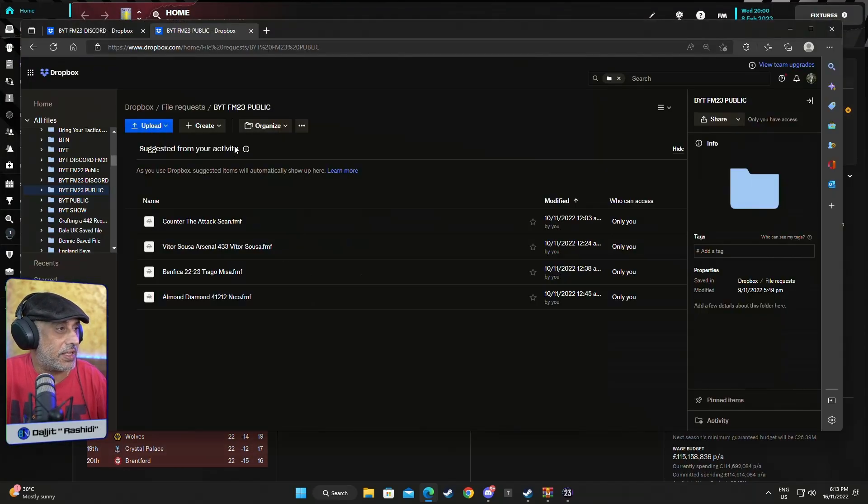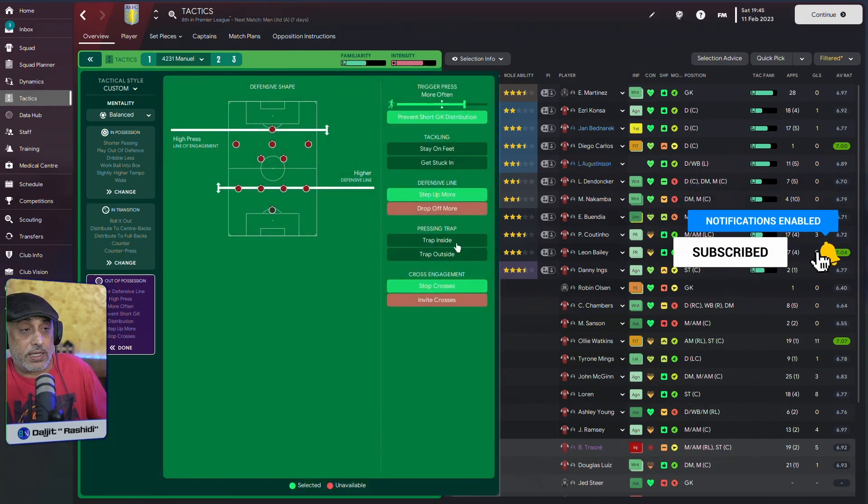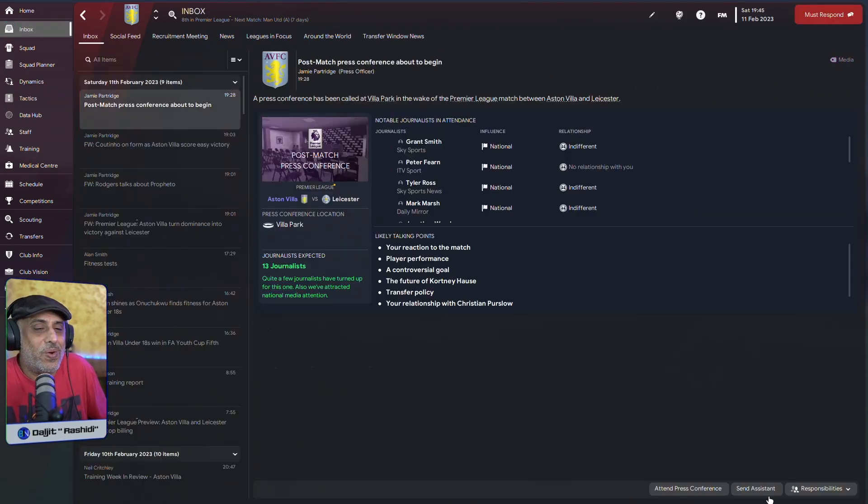We're going to use Aston Villa. We've got your tactics loaded. Immediately I'll say there's a problem with this tactic — the moment I see a mezzala here I know it's a problem. It's nice, I like it, it could still work, but I'm not a big fan of the mezzala. What is with this world — inverted wingback plus mezzala? What are you all trying to do?